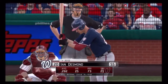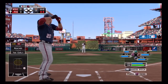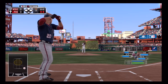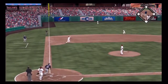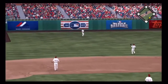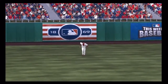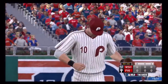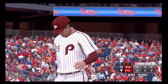Ian Desmond will stand in here looking to keep the inning alive with two gone now in the top of the second. The first pitch of the at-bat is lifted in the air out to left — Brown is in his tracks now as he tucks this one away to retire the side. Former Gaucho Michael Young will start things out when we come back — to the bottom of the second, no score.